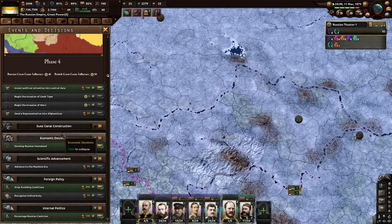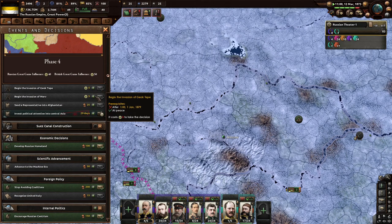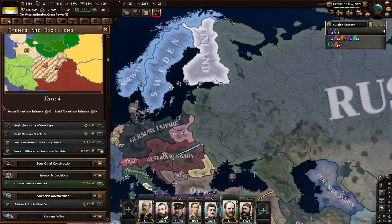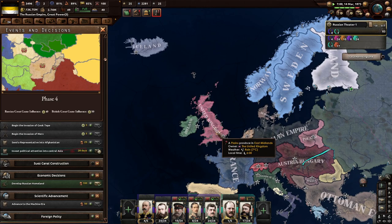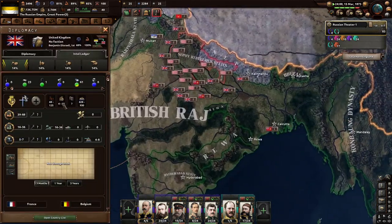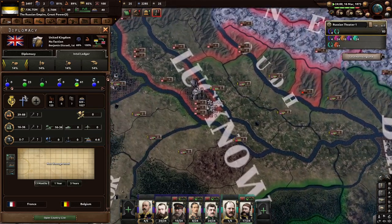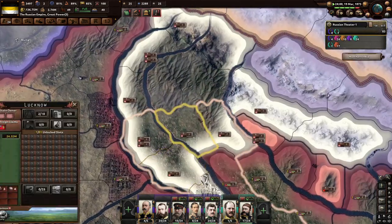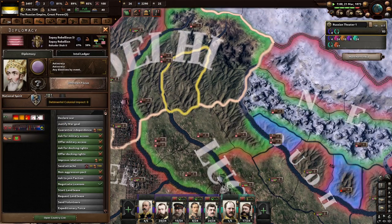Stop voting coalitions, okay. We can invest if we really want — let's get more influence than the Brits because I don't think the Brits can really do too much. I still think they're out of manpower. They still have the rebellion in India — oh, they've got 6 to 15 guys there. I would love to be able to send volunteers down there just to help out the rebellion against the Brits.